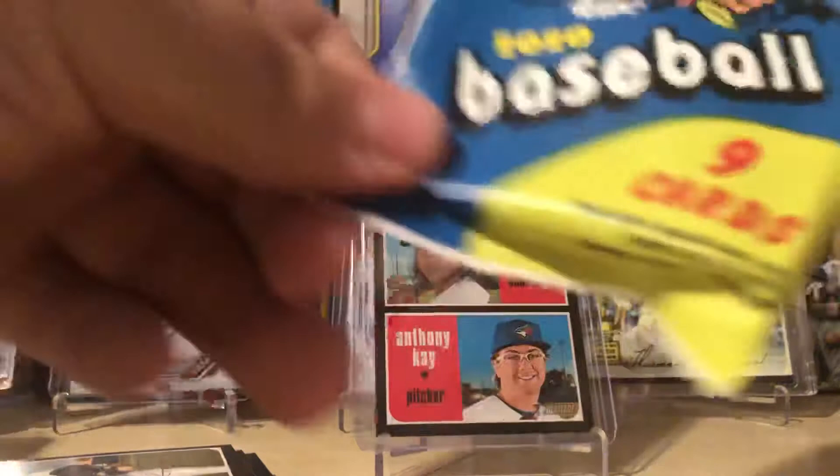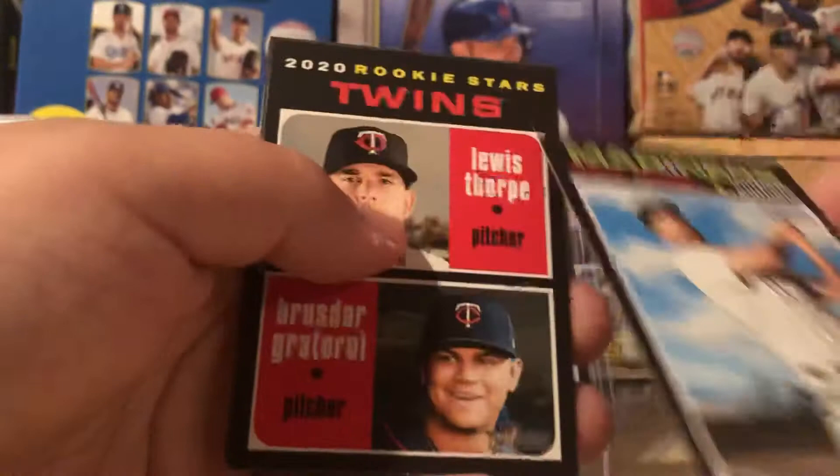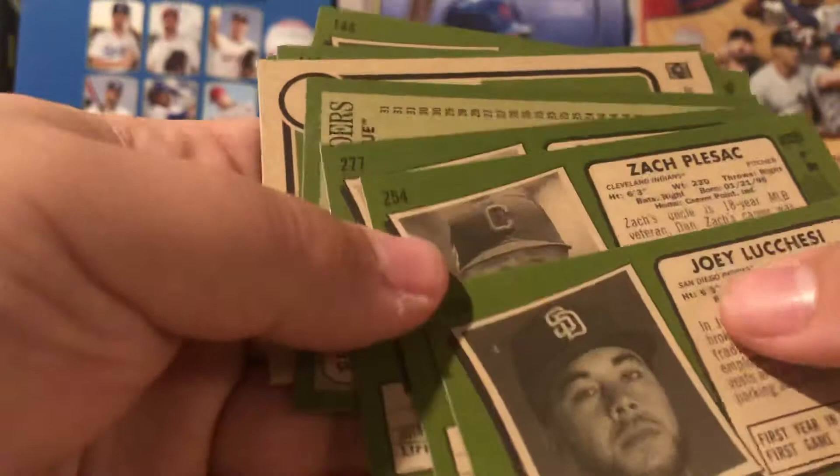Let's see what we get in pack number 3. Zach Pleszak, Richie Martin, Home Run Leaders, Nolan Ryan, Maikel Franco, Mitch Haniger, Twins Rookies, and Miguel Rojas. I don't think we got a short print here — and no, we did not. Nothing too crazy there.